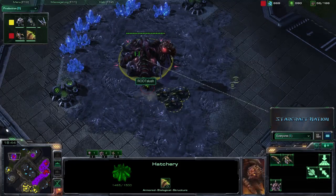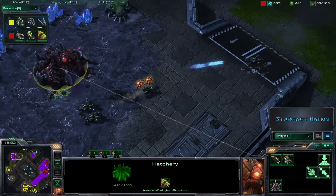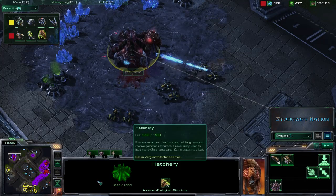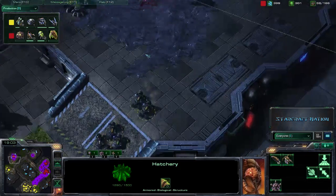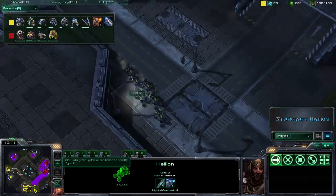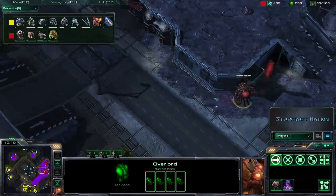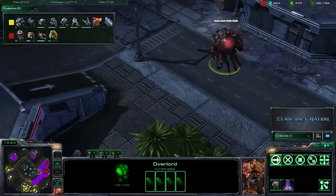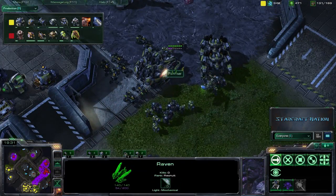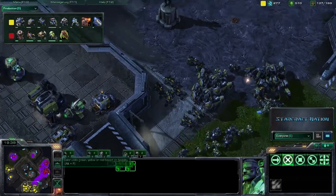Right now we do have a Hellion harassment coming down on Root Slush's expansion. This ninja expansion is not paying off because Root Slush is not able to defend it. The Zerglings coming out there — only two of them actually surviving — and these Hellions are ganging up on it. Choosing not to continue the attack on that Hatchery, as it did take a long time to actually do anything. We have an Overlord full of Banelings, so we're going to be seeing some bombing — definitely rolling B-52 style. And Pain User is bringing up a Raven to get vision of these Creep Tumors, allowing him to knock back that Creep advance.